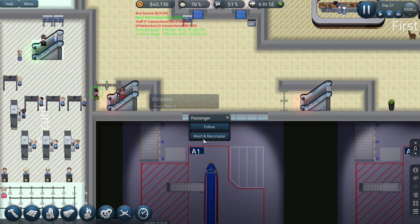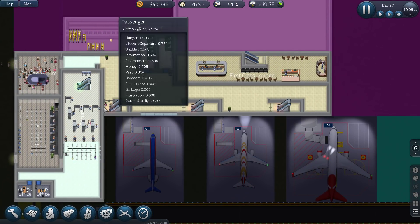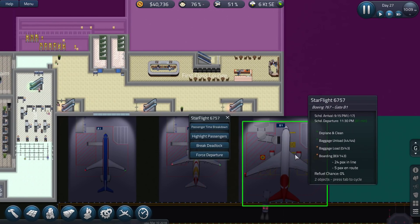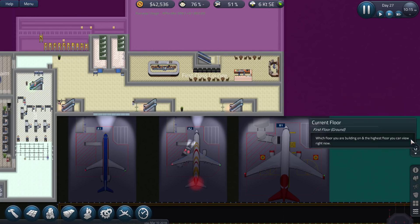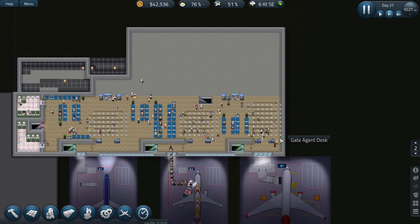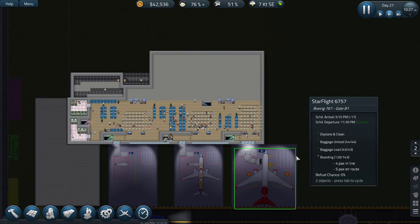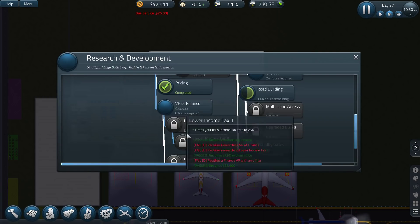Get out of here. Yeah, we need to sort this out — this is a problem. Wow, 143 passengers being loaded here. But it's doing well. I must say I'm quite enjoying it. We're really doing well with these three stands that we have, making a fair bit of money as we go.